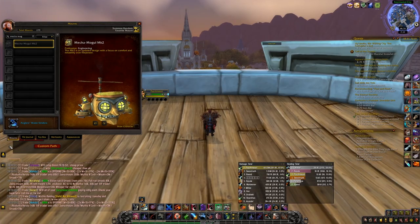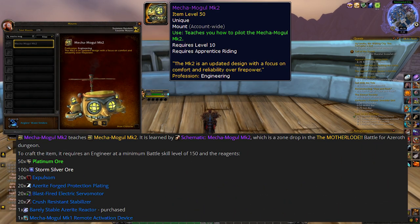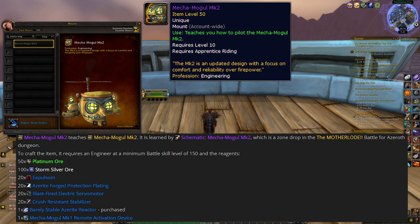Number 9: The Mecha Mogul. This mount is quite special both in the way it looks and in the way you acquire it. The schematic drops from the Motherload dungeon in BFA, and it requires 150 skill in BFA Engineering to learn. Once this is done, you will want to craft yourself a piece of Engineering Headgear to increase your Engineering skill even further, as you will need higher than maximum Engineering skill to acquire all of the materials needed to craft the mount.